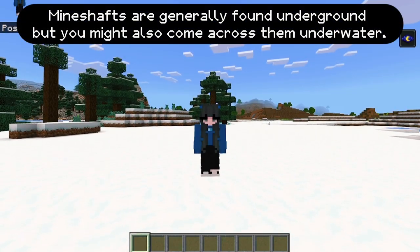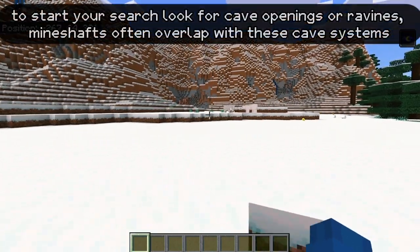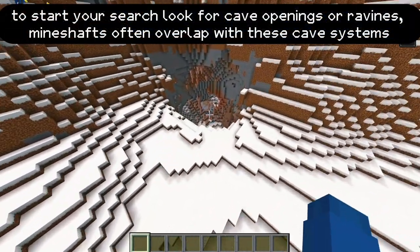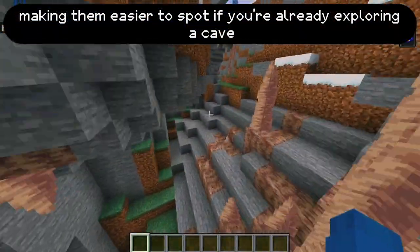Mineshafts are generally found underground, but you might also come across them underwater. To start your search, look for cave openings or ravines. Mineshafts often overlap with these cave systems, making them easier to spot if you're already exploring a cave.